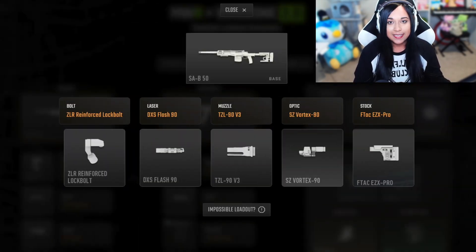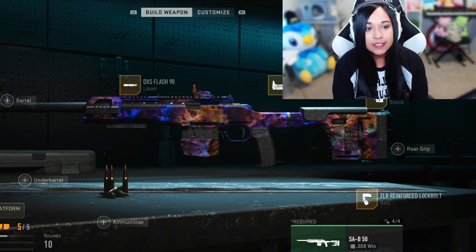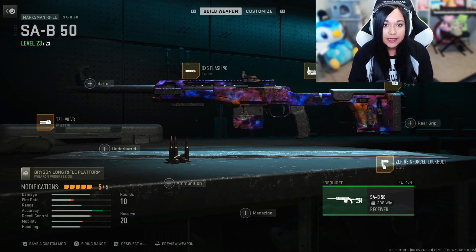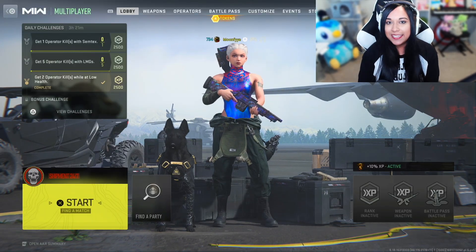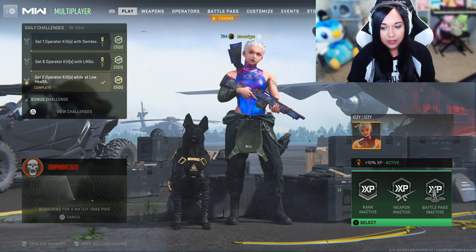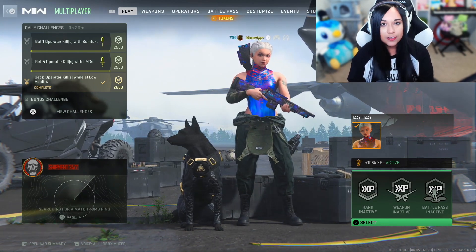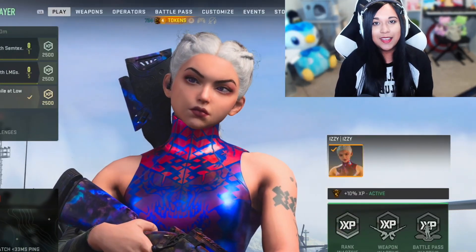The next random build I got was the SAB. It has a lot of random attachments as I'd hope since it is a random build. The only thing I want to change is the optic — I know I won't be vibing with the one they gave us, so I'm giving myself the Cronin Mini Pro. I think it's the cleanest looking optic in the game. Anyways I'm excited to try out this SAB build. I am honestly kind of terrified to go from an SMG to a marksman rifle, mostly because I'm terrible with precision weapons and it's just kind of weird going from something fast-shooting to single shot. Wish me luck.